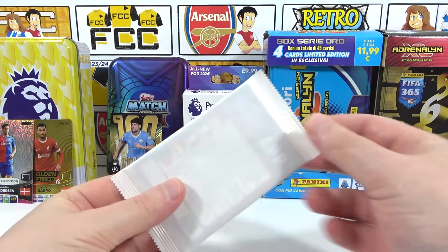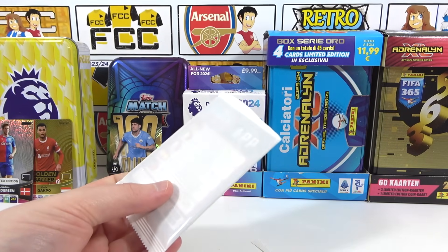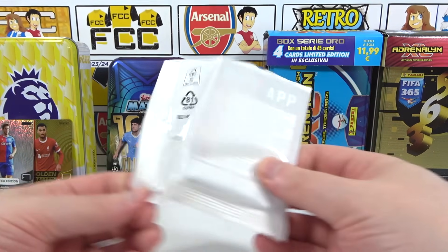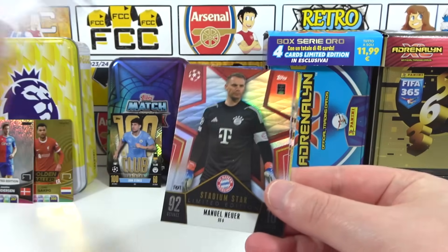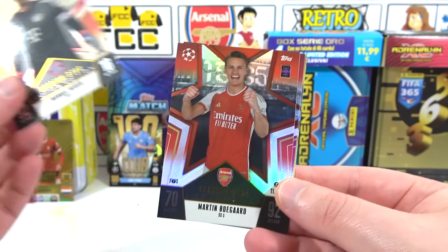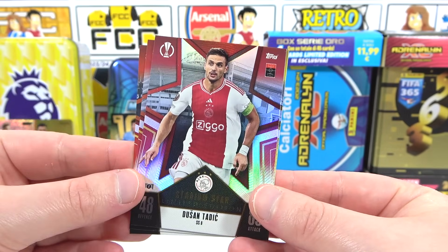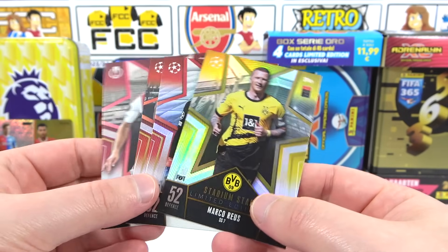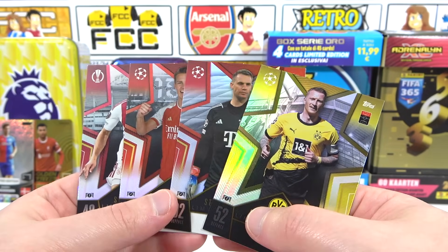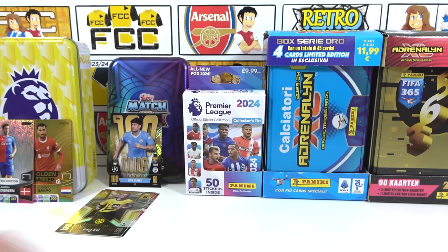The limited edition pack doesn't look like it has a relic — one out of ten for that hope. Opening it up we get four limited editions: the Stadium Star limited edition of Neuer, Odegaard limited edition, a Tadic, and Marco Royce — the odd one out being the non-red card. We finally get the Odegaard we needed for the binder. We still need one more tin to open. Not a great tin again — moving on.